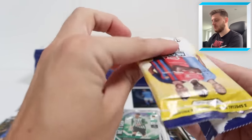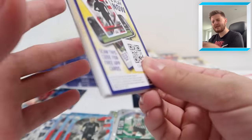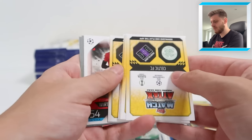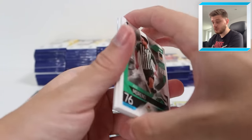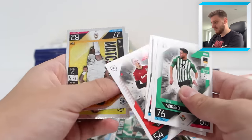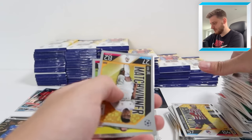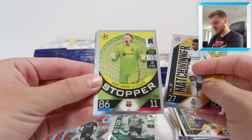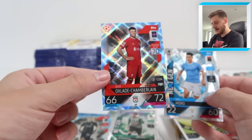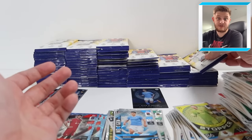A couple of Benfica cards to end the packs recently. Where is a Chrome Shield? We should be getting about four or five Shield cards because they're 1 in 24 packs and we've got 100 packs here. We've got Vinicius Junior match winner again, Ter Stegen Stopper again, and Alex Oxlade-Chamberlain Crystal Parallel - that's one we haven't seen, something different at least.